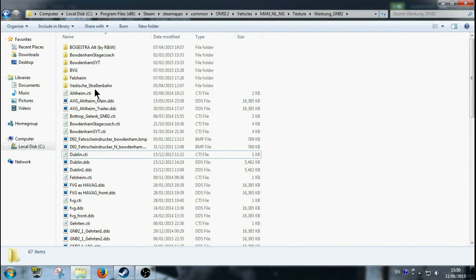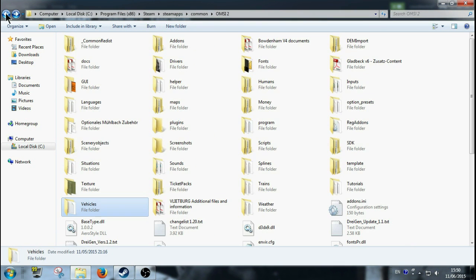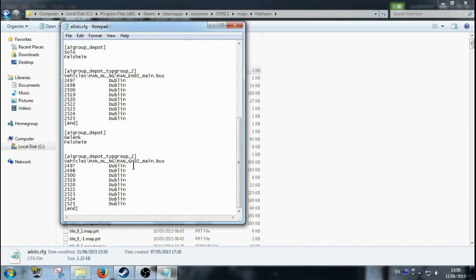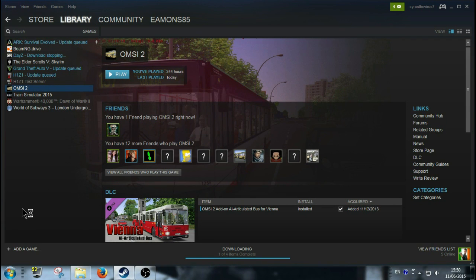If I go back to my maps now — go back, go back again, go back again — you have Maps, Felsheim, AI list, and it has Dublin. Basically you can see it. I'm going to close out and highlight OMSI to load it up — did it update? I'm not sure.